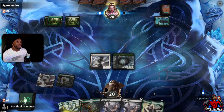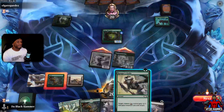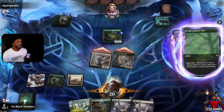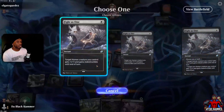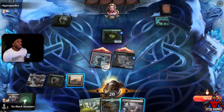Alright, it's an Ooze. Let's play Plains, swing in and see where he blocks — and he doesn't block. Let's play one more. See where we go with this. Yeah, 10 damage — that's not bad.